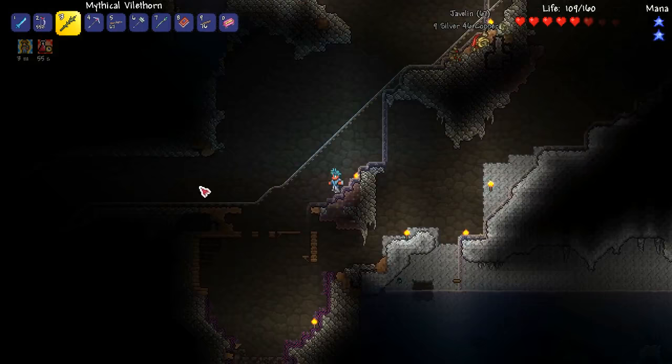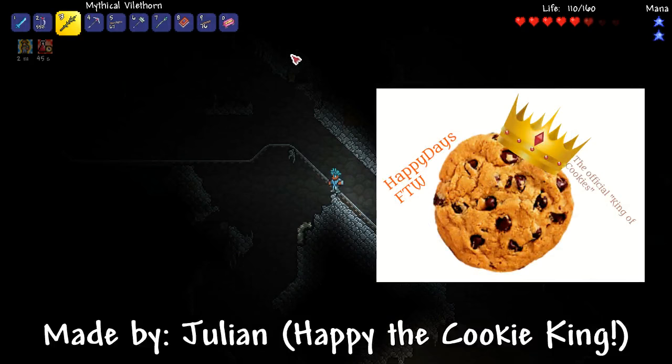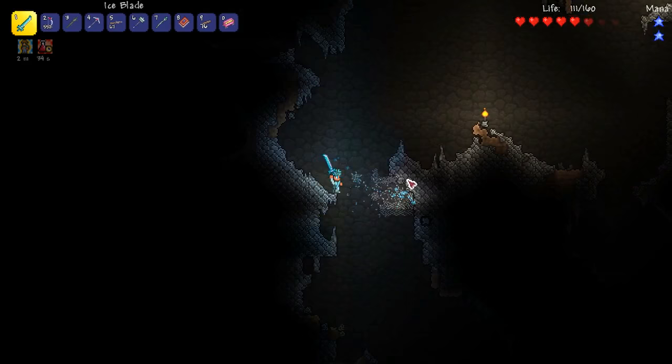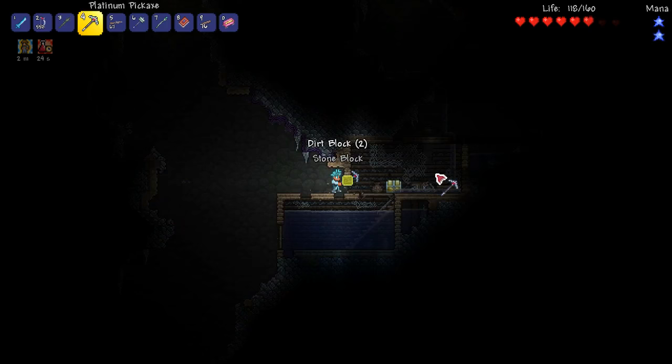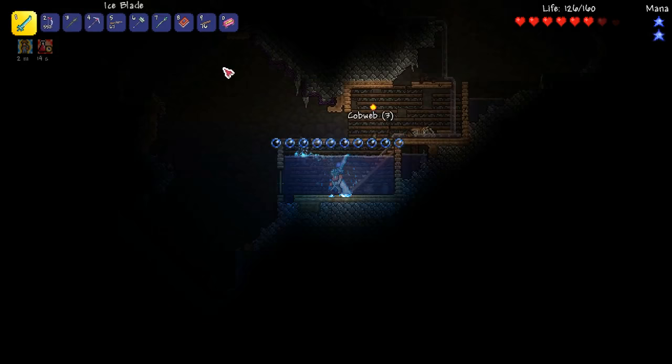Welcome back to our world builder series. I am so excited to get into Alex's adventure today. We have so much to do, so much to explore, and as always we'll be building a major addition to our world and selecting a community member to put their name next to it. We are on a mission — I've made some empty buckets and I am ready to fill them up with lava!